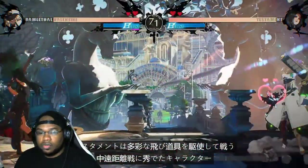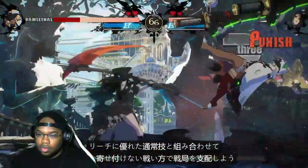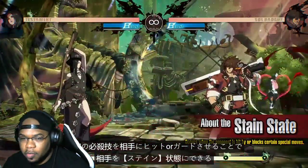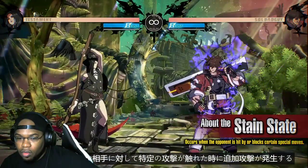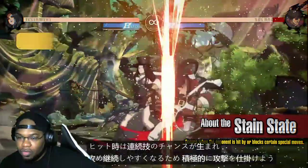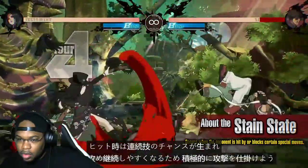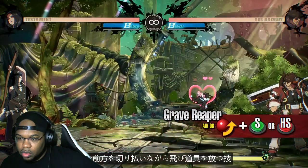Testament excels in mid-range fighting with a variety of projectiles — take control of the field with projectiles that turn purple with long-range normals. Oh my god, Stain State! A follow-up attack will occur when you hit the opponent with certain moves while they are in Stain State — that's kind of like Kai into a combo after the follow-up attack hits. And wait, was that the signature overhead? Use this opportunity to go on the offense — Grave Reaper!